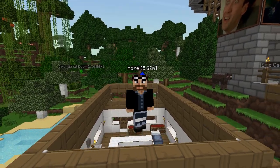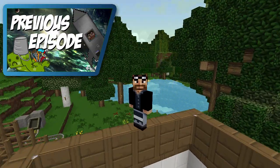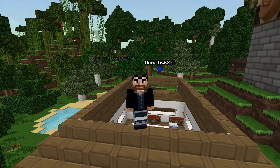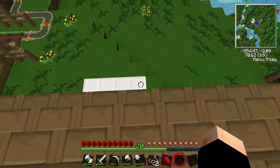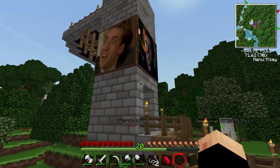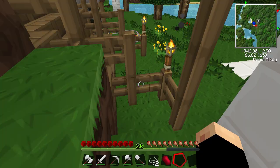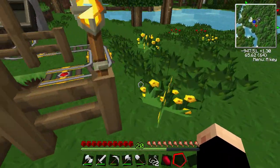Hey guys, welcome back to Tech It! So last time we looked at our first dimensional door. One of the things I want to cover today is we went down in that mine and found the mine shafts with the chests, but we never actually looked at them. So that's going to be the first task for today. I'm on the house - I added some decoration to my tower up there, I hope you like that.